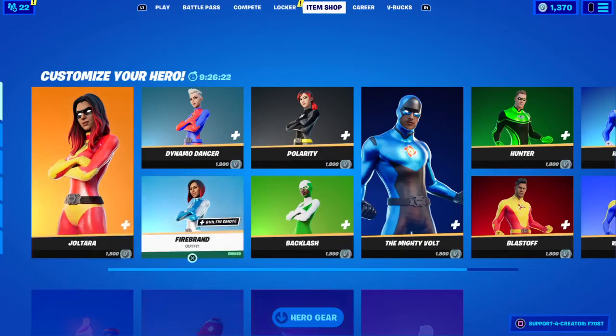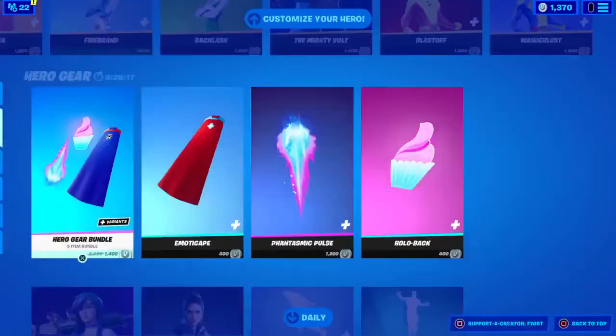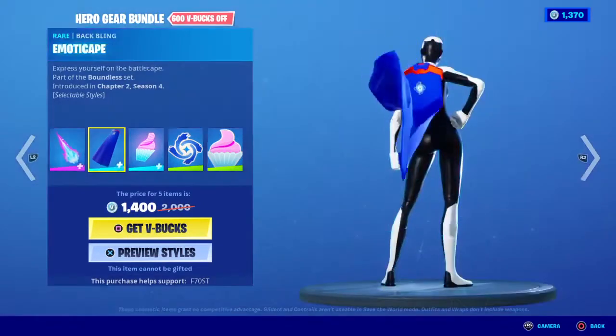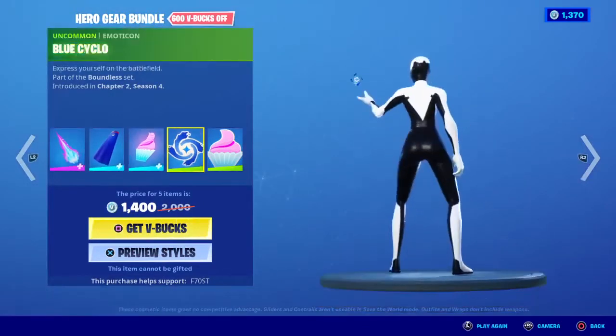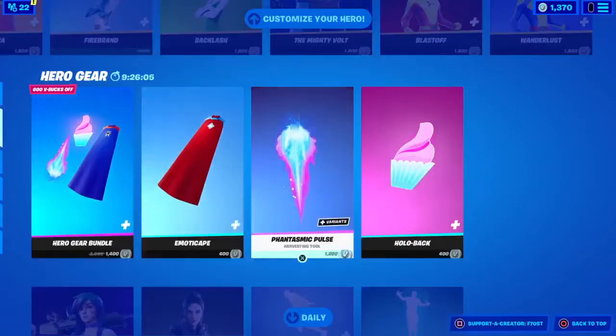We do have the superhero skins back with the Joltaro. I actually got the Fybrand, and we have the hero gear bundle which has the plasmatic pulse, the emote cape, and the hollow back which you cannot see.